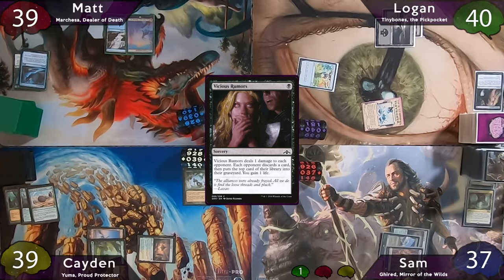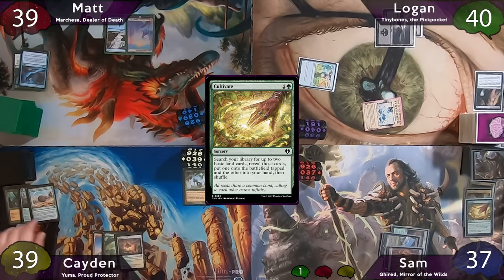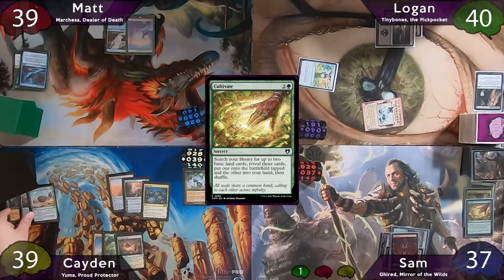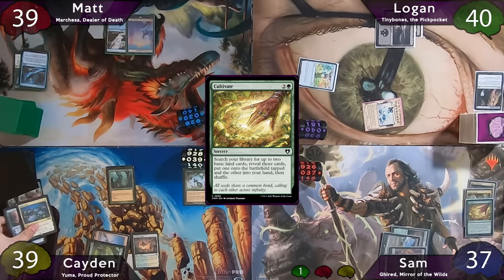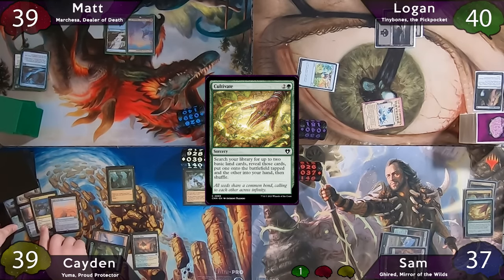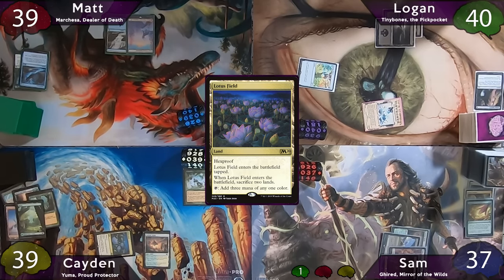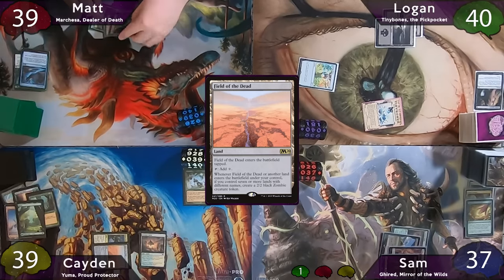Sam plays a land and casts Cultivate, finding a mountain to the battlefield tapped and a forest to hand. Caden dredges Life from the Loam, hitting Field of the Dead and Lotus Field, and also Ren and Seven. He casts Life from the Loam to return those two lands and Argoth to his hand. He plays Lotus Field, sacrificing his two basics, then plays Field of the Dead as his second land drop.